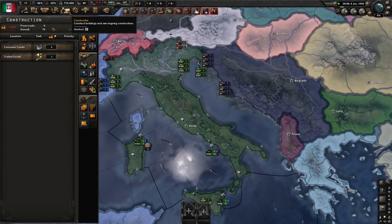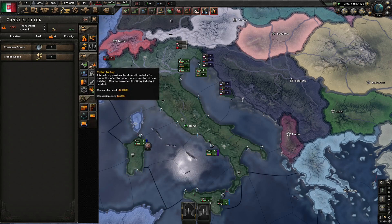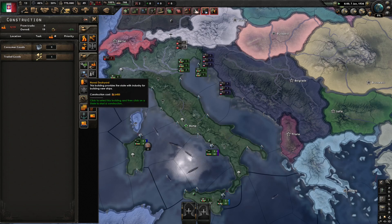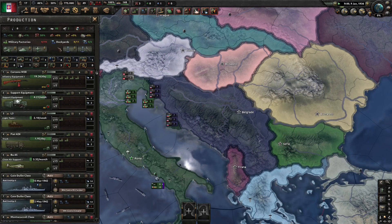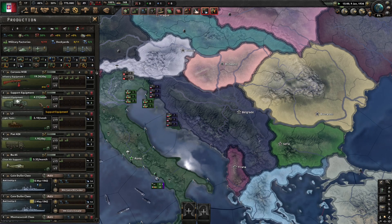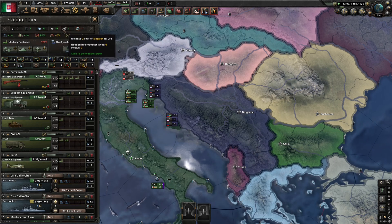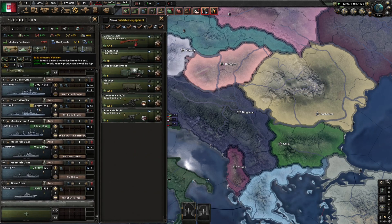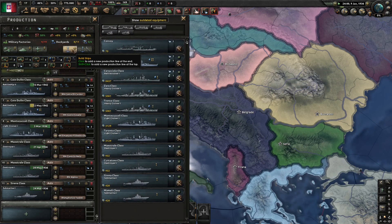Next is the construction menu, where you build anything at a state or province level. This is a super complex part of the game and certainly warrants a video of its own. The key things to see here are the different types of buildings available on the right: the green factories are for building military equipment, the orange ones are needed so you can build more things, and the blue ones build your boats. Now we have the production menu. This is where you assign your military factories and dockyards to building things like tanks, guns, trains, planes, or boats — whatever your army needs to win. Each of these is called a production line, and you can assign one equipment type per line. At the top you can also see if you lack any resources, which you can click on to go through to the trade menu. The game splits equipment into army, tanks, aircraft, and navy.